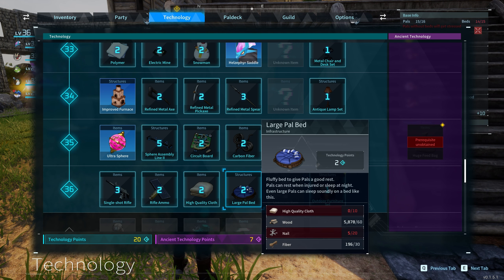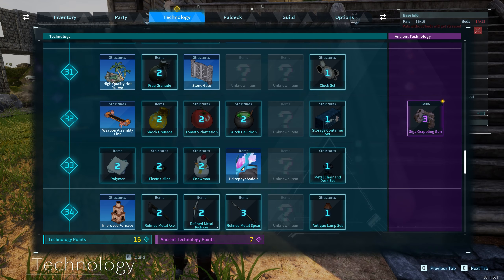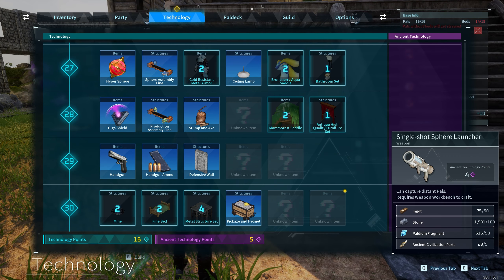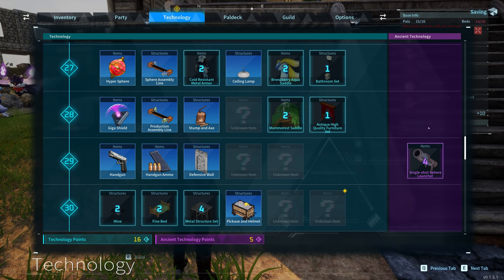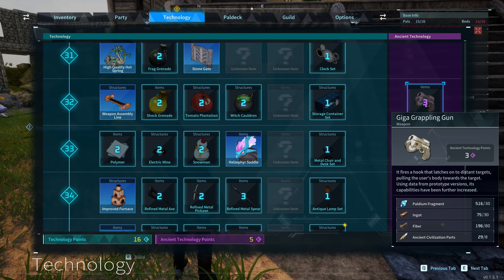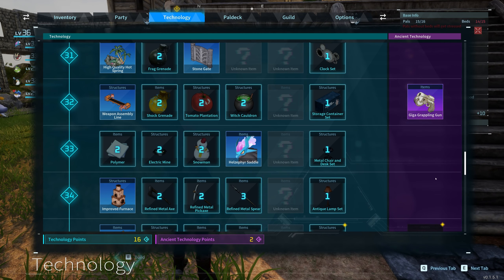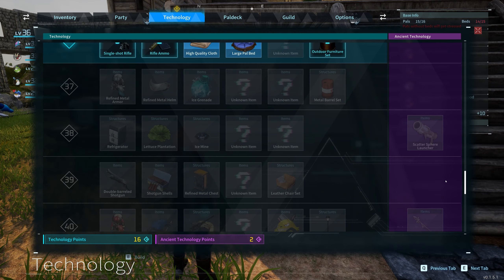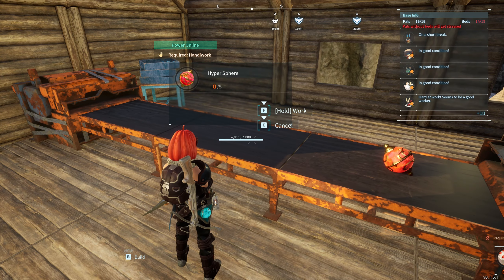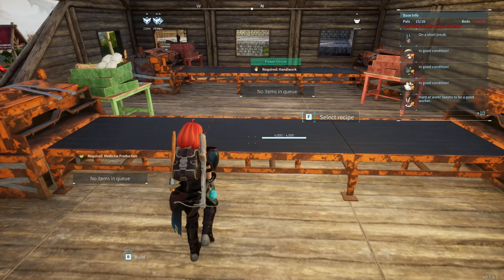Rifles, large pal bed — I'm gonna grab that schematic. I'm just going to chill for now and not use all my points on stuff I'm not ready for yet. Single shot sphere launcher can capture distant pals — I'm always quite happy to go up and get my hands dirty. We just got the improved grappling gun but there's an even stronger one. Let's make a couple of hyperspheres with the cement we have and see if they come in handy.